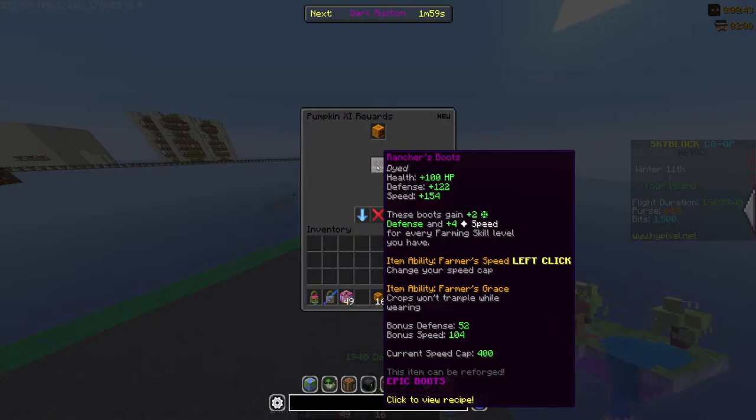The Rancher's Boots have a left-click ability where you can change the speed cap. So let's say you have 400 speed — you can left-click on your boot while holding it and change it to 270, 1, 150, 367, whatever you want, and it'll set your speed cap to that so you'll only run at that certain speed. It also has the Farmer's Grace ability where crops don't trample while wearing, but the left-click ability is definitely the main one.